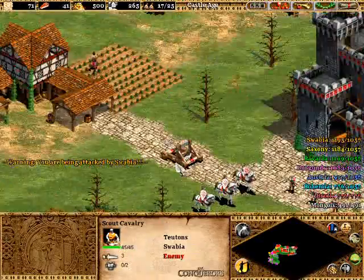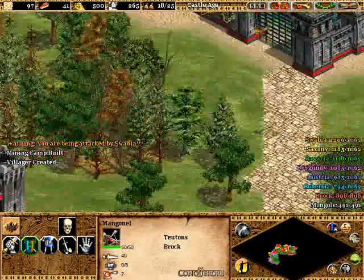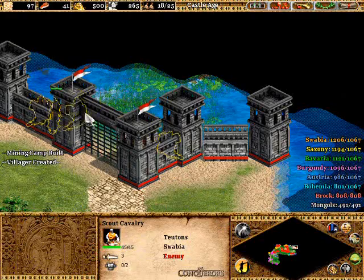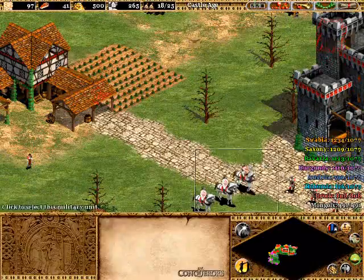We're gonna kill you. And you want to get a castle up here probably first. The reason being is you probably get Scout Cavalry — it looks like they're Tarkin from right here, it looks like fire's coming from their sword. So I'm just gonna go and fight them with my knight.